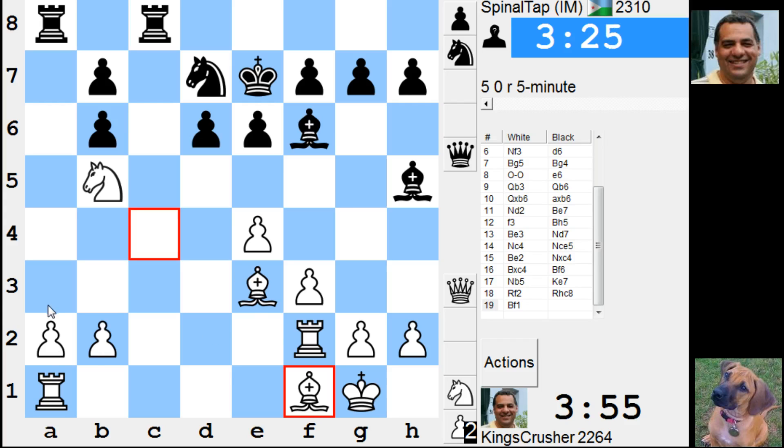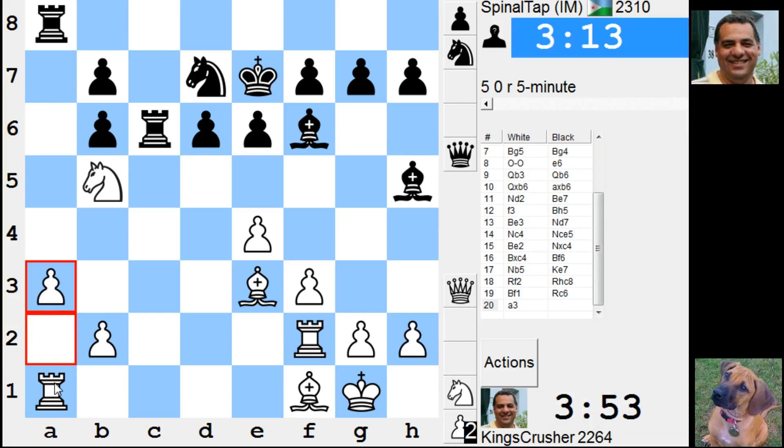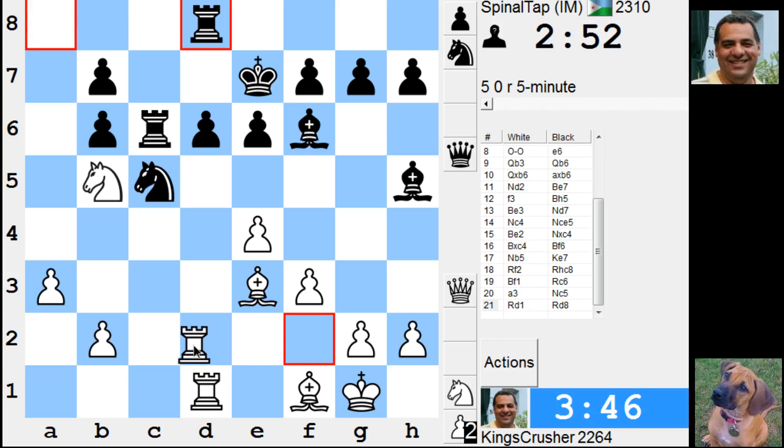Rook d1, Knight b5 — d6 and c7. Rook f2 maybe, or Rook d2. Rook d1 or a3 first — a3, d6 as a target: neutralize this a-pawn, put pressure on his weakness. So Rook d1 and double — that's my target, d6. Okay, some pressure finally. Maybe b4 just to get off this diagonal.